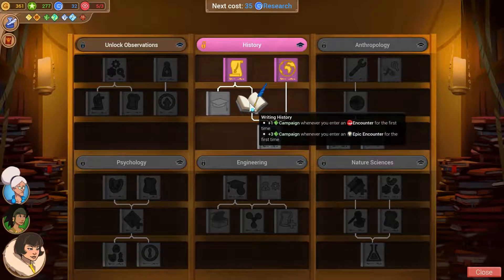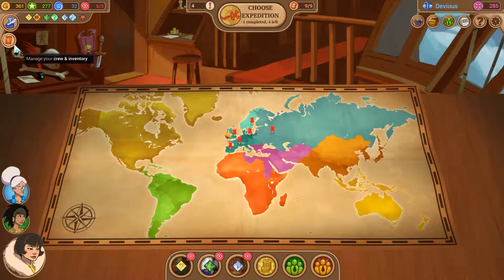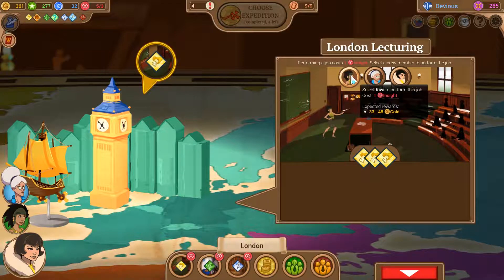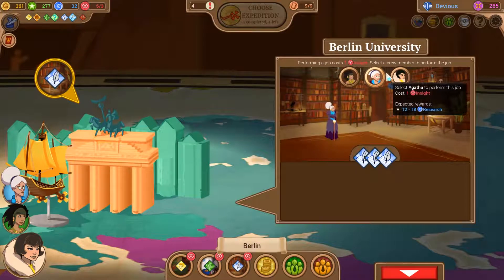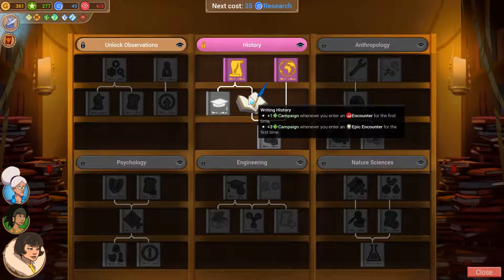Next up, this is not quite going to be enough here. We want writing history - campaign tokens for entering encounters and much more campaign tokens when we enter epic encounters. We can still get this. Next up, we can do university jobs to spend our insight. Like we can go to London and lecture - doing that we gain various tokens. If Kiwi does some London lecturing, we gain a bunch of gold. If we do the same in Paris, we can gain campaign tokens. And in Berlin we can gain research, and that's what we want to do. Agatha has probably a lot of friends down there so she should do it. We've got a bunch of science done, which means we can now go back and gain the writing history perk.